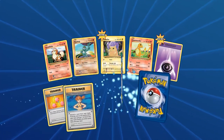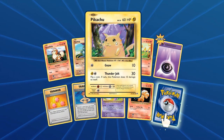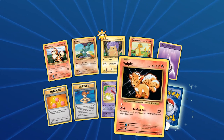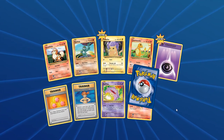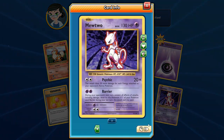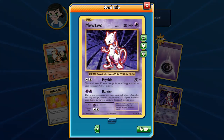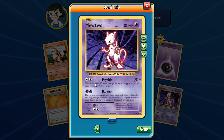Pack number 10 — still 90 packs left. We have Growlithe, Charmander, Pikachu, Koffing, Vulpix, another Misty's Determination, and a Revive. For the rare we got another Mewtwo — two of these Mewtwos now. Psychic does 20 more damage for each Energy attached to the opponent's active Pokemon, so if they have two energies it hits for 60 for just a DCE. In Expanded with Dimension Valley you can use only one Energy and hit for 60 damage if your opponent has two energy cards.